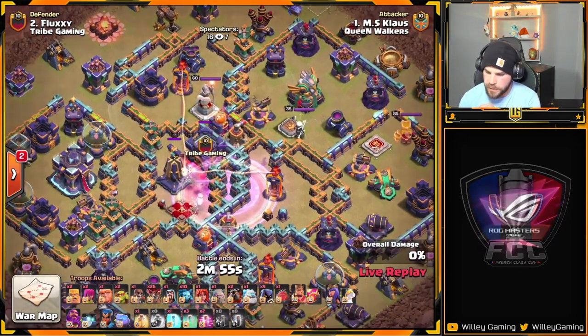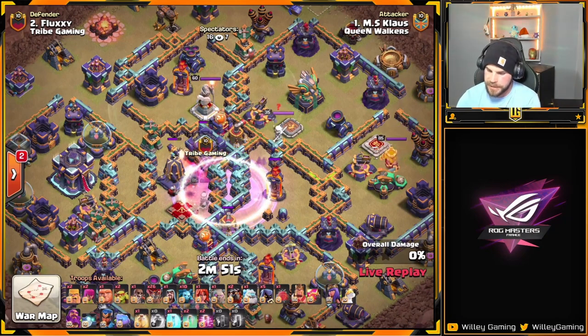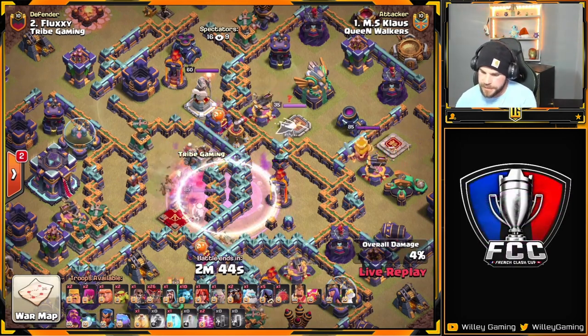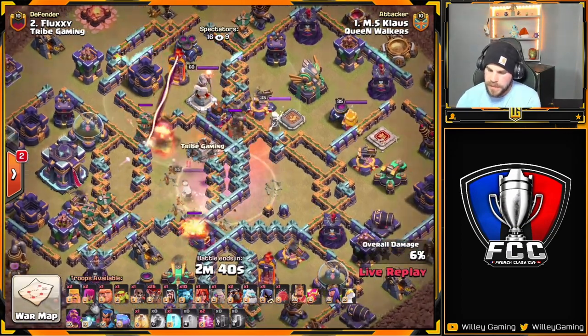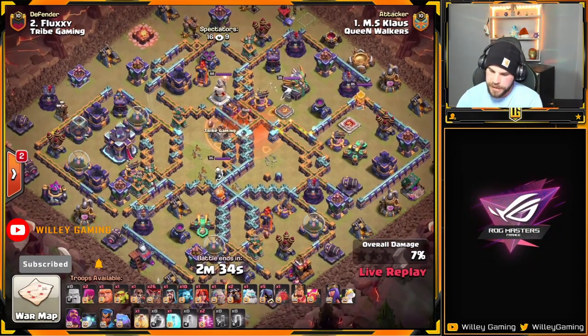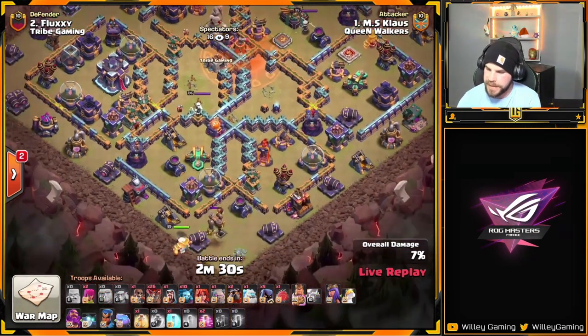Looks like he's going for the multi-Inferno, the Monolith, and the Clan Castle. Let's see if he's able to get all that down. The Skellies get through the Clan Castle, the Monolith goes down, and so does the multi. Very nice Skelly Donut — it's a very difficult thing to pull off, but Klaus made it look easy.